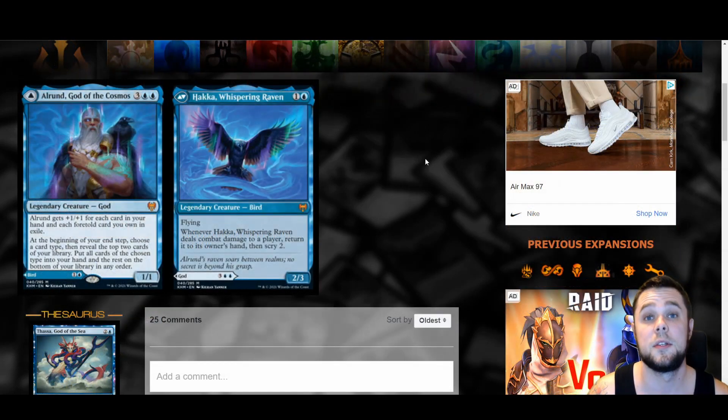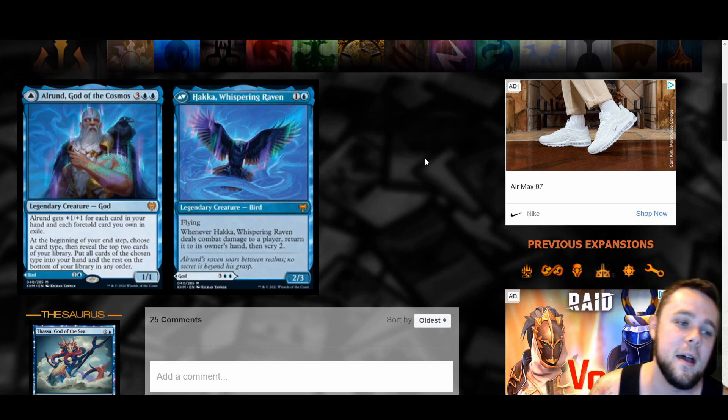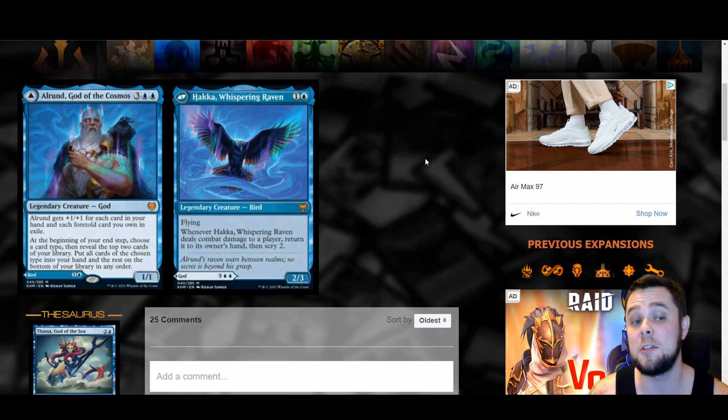Now we have Alrund, God of the Cosmos — a five mana one-one that gets plus one plus one for each card in your hand and each foretold card you own in exile. At the beginning of your upkeep, choose a card type and reveal the top two cards of your library, putting all cards of the chosen type into your hand. If you have a full hand and you're winning, this thing gets really big and provides card advantage every upkeep. However, in topdeck mode late game, it's pretty weak. The back side is a two mana two-three flying raven — whenever it deals combat damage to a player, return it to its owner's hand and scry two. I know my buddy thinks highly of it, but personally I'm not so much on it.